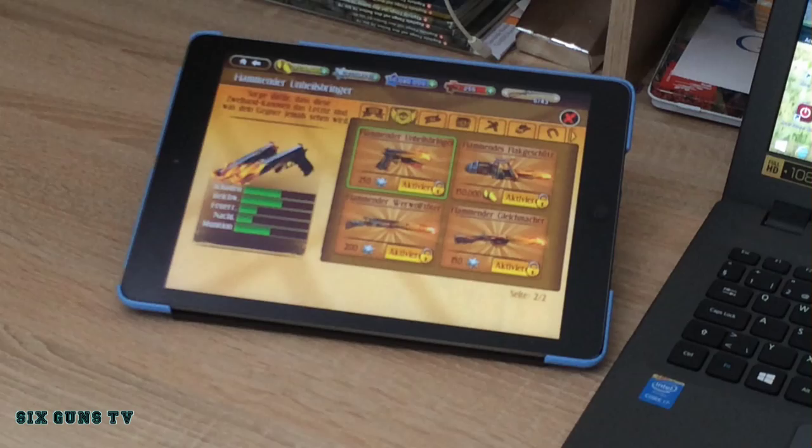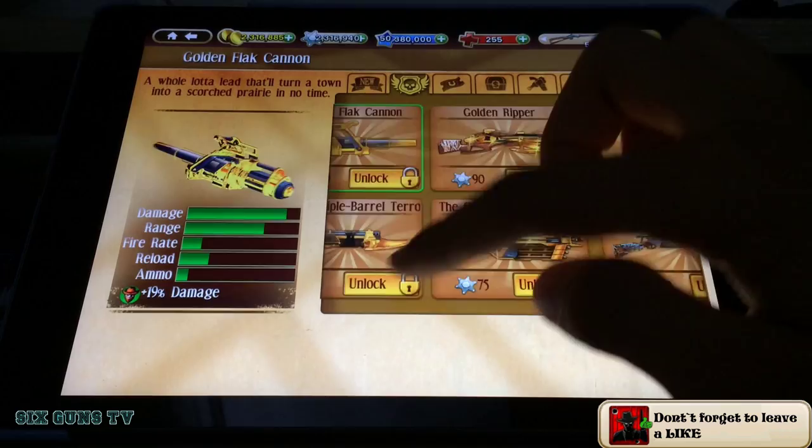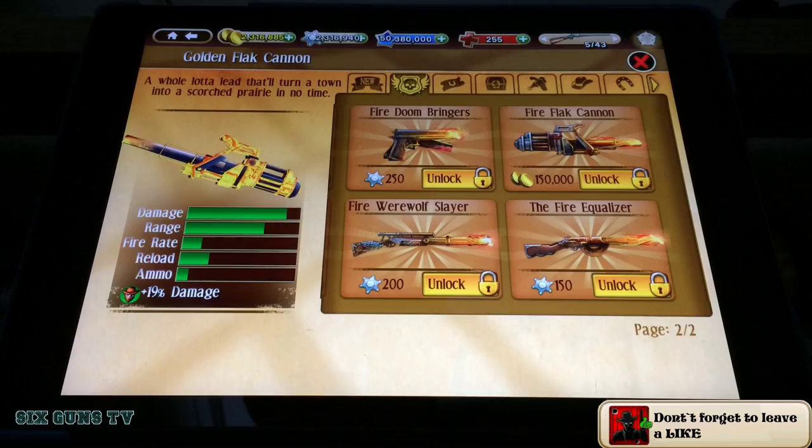Enjoy the video — now we jump on the iPad. These are the VIP weapons: the golden and the fire weapons. Now I've shown you how to get this for free.